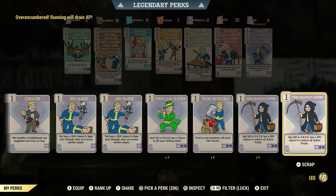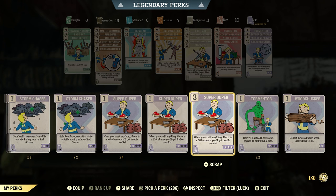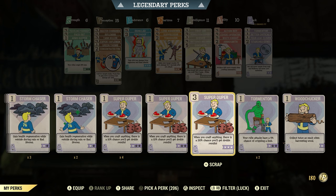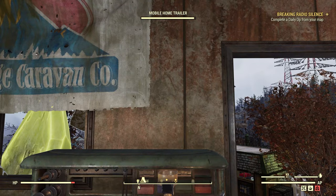Another thing you can do when crafting: it's always good to put Super Duper on under Luck. It's a higher-level card but very useful. Even at level one, when you craft anything there's a 30% chance you'll get double results — but there's a 70% chance you won't. Sometimes it works and sometimes it doesn't.